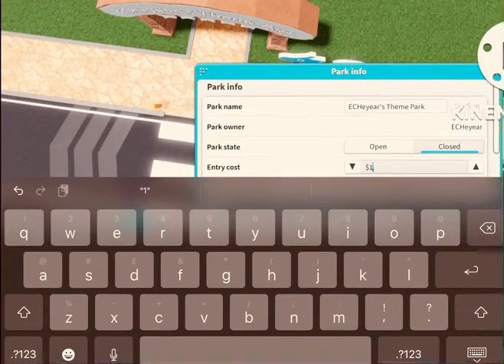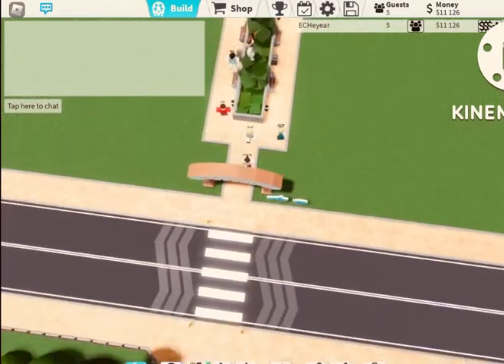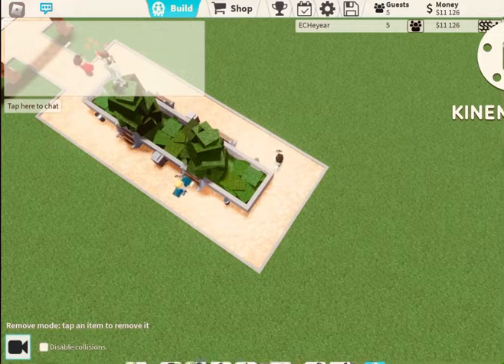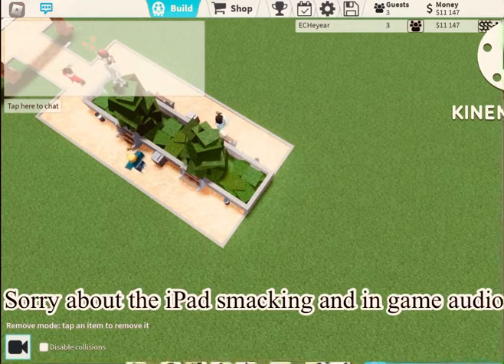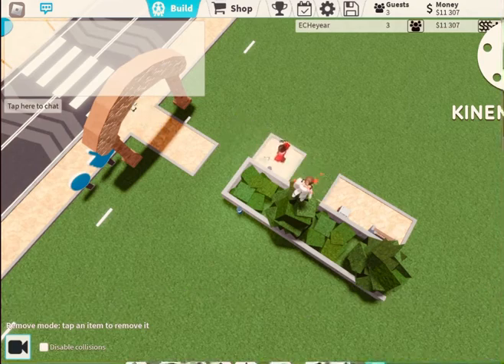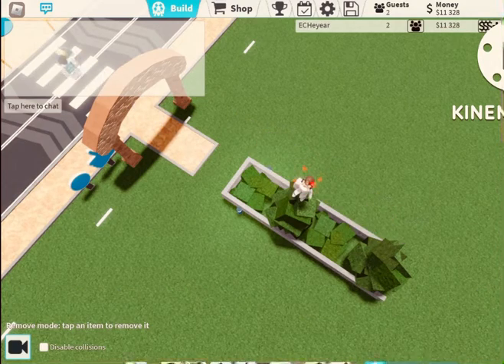When you start off, just close your park — you don't need it open. I like to change my entry cost to one pound, but it's up to personal opinion. Then get rid of all the guests: bye bye bye. Close the park, they're out.